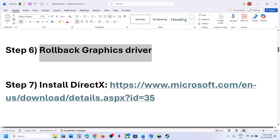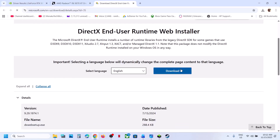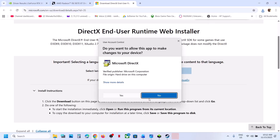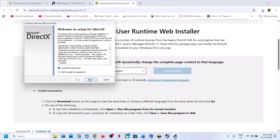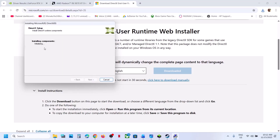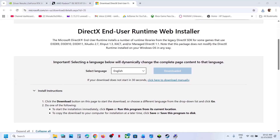Still not working — install DirectX. Open the Microsoft DirectX download page in a browser, click on Download, then run the exe file. Click Yes to allow, click Accept, click Next, uncheck Install Bing Bar, click Next, let the installation complete, click Finish, and then restart the computer.